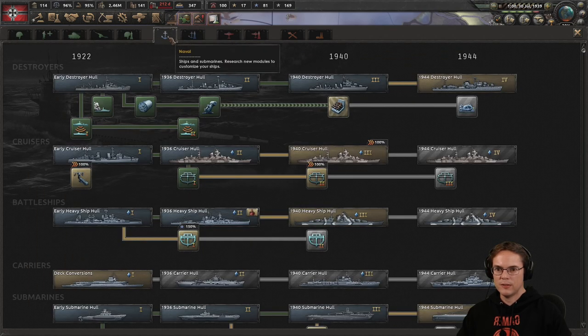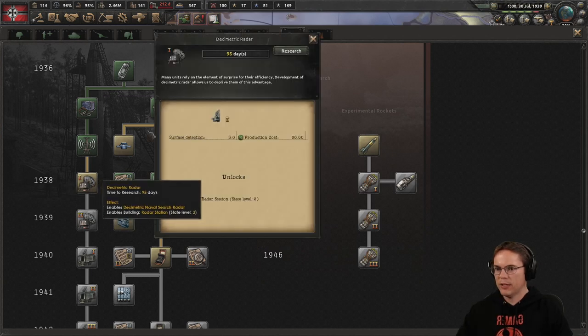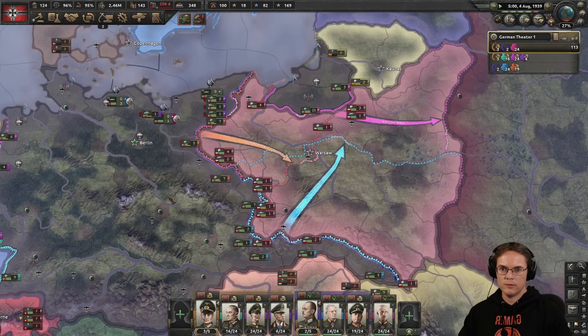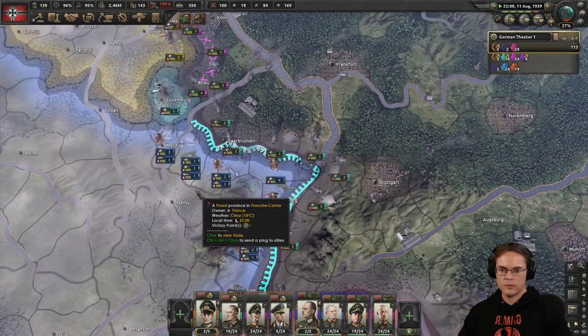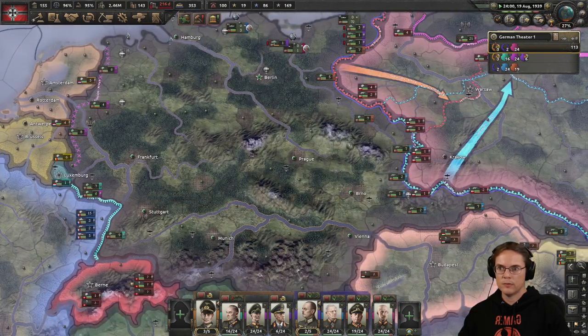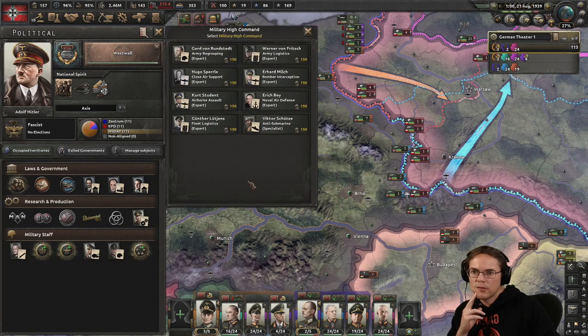Naval doctrine — there was something I wanted to get for that. Engineering — let me get some better radar on this for the destroyers. What are we — it's the West Wall to get the forts along here. Chief of the navy — no, we'll go for one of these. Army logistics, army regrouping — do I want the close air support? I don't think the 3% is going to make much of a difference, whereas divisional attrition might and the recovery rate might.